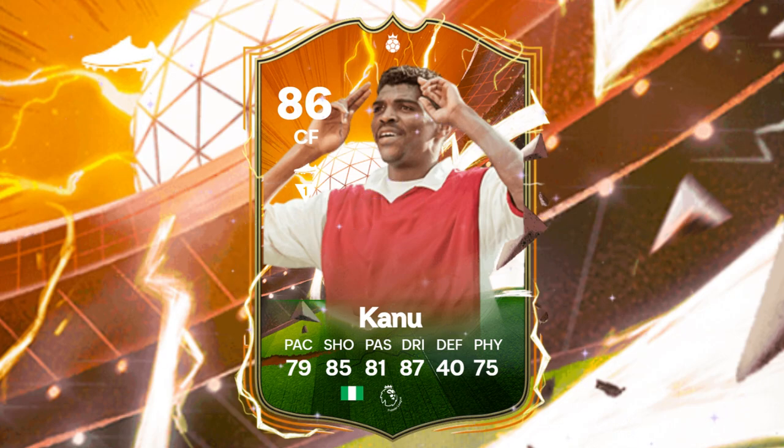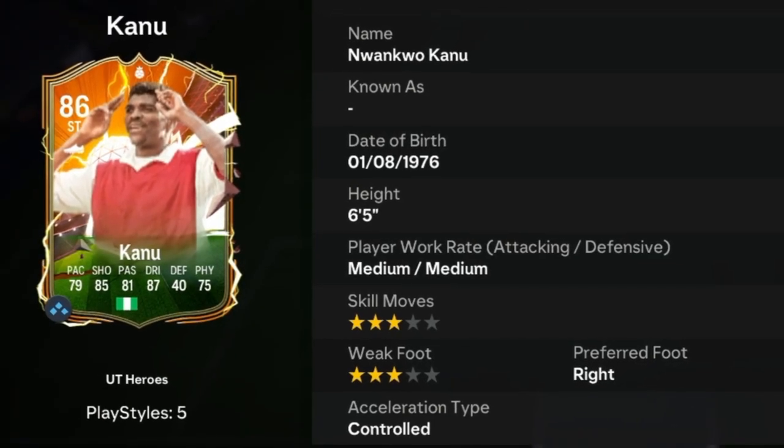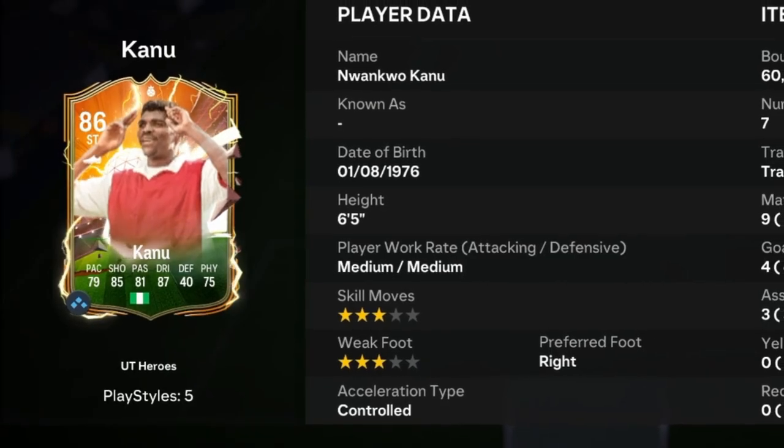Kanu is an 86-rated card with 79 pace, 85 shooting, 81 passing, 87 dribbling, 40 defending, and 75 physical. He stands at 6'5", has medium-medium work rates, right-footed with 3-star skill moves and 3-star weak foot.